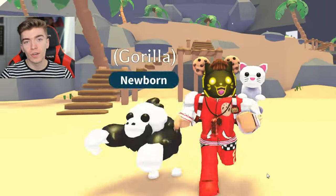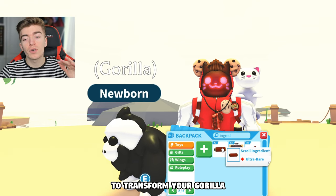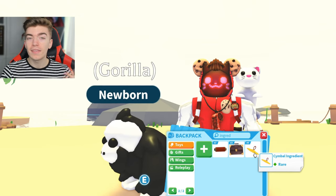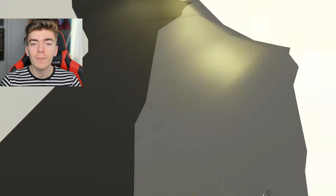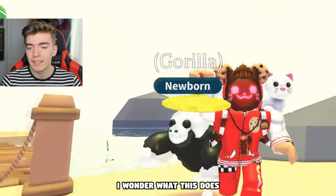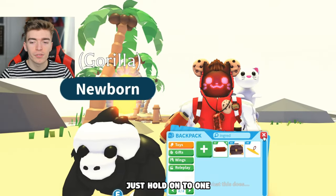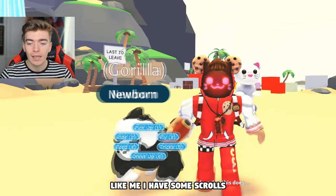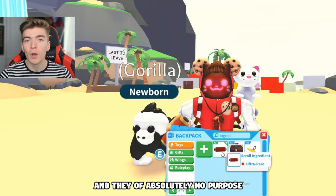This means we're going to need Gorilla ingredients. You would use these ingredients to transform your Gorilla into a special type of Gorilla. Bear in mind that these ingredients are event only. After the event, if you attempt to use one, it will just say 'I wonder what this does.' So make sure you use these — or if you want, just hold on to one so you can have it in your inventory forever, like the scrolls I have that serve absolutely no purpose.